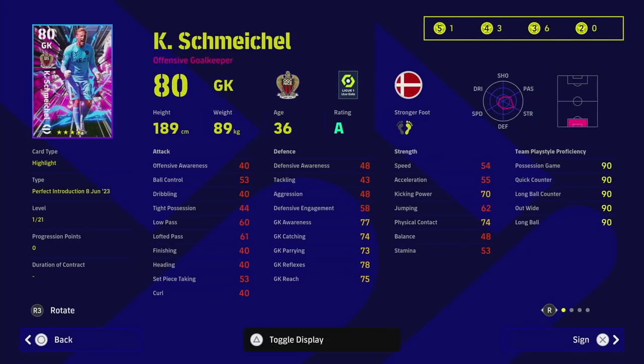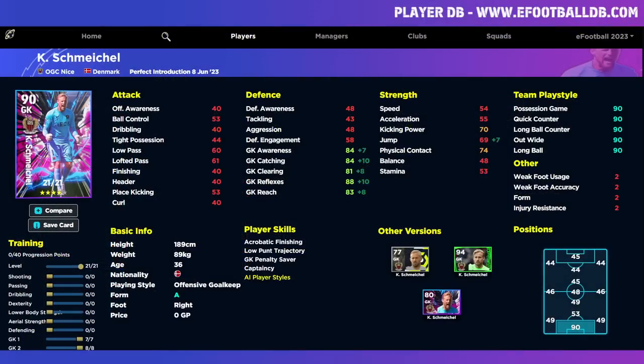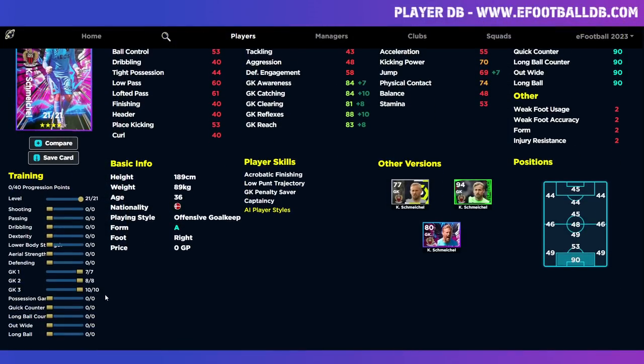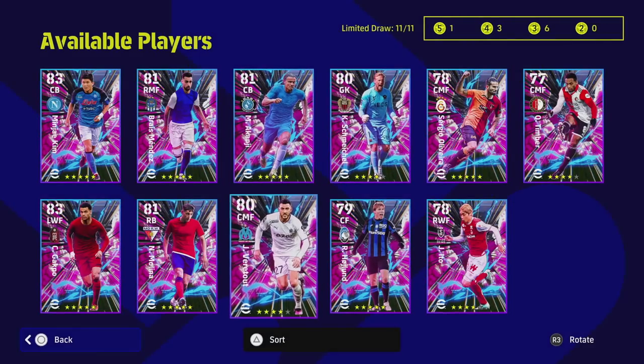Schmeichel is an average enough goalkeeper with fairly okay stats — he can go fairly high. I won't spend too much time on him as I'm not replacing my main squad GK. If training him, it's seven, eight, ten into the key stats. Remember you can always reset progression points and retrain players a different way, though you can't get back the trainers themselves.